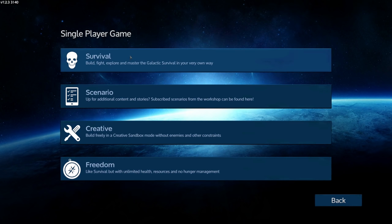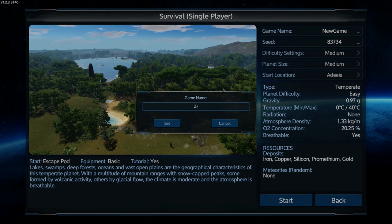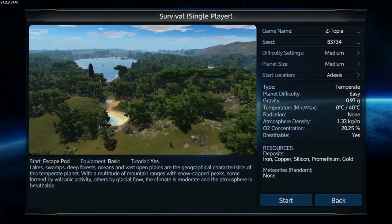We're going survival mode for a survivaly-type game. Single player, game name: Ztopia. It looks like there are seeds. Difficulty: medium, planet size: medium. Start location can impact difficulty. Playing on easy difficulty, standard gravity, temperature zero to 40, radiation none, atmosphere density, O2 concentration 20% — breathable: yes. Fantastic, let's get into it!